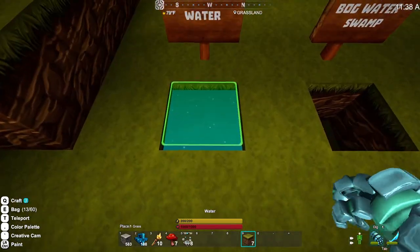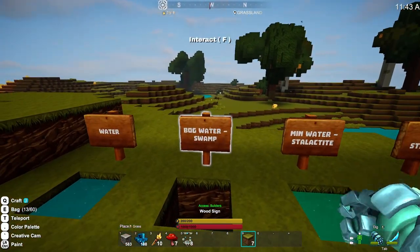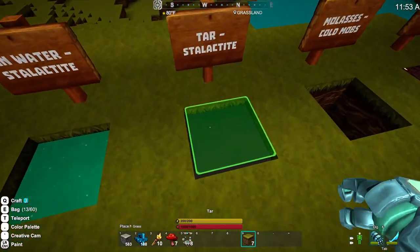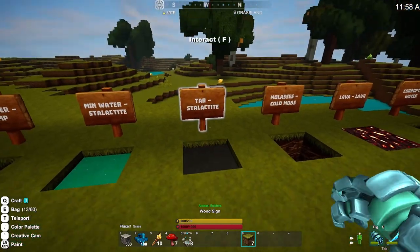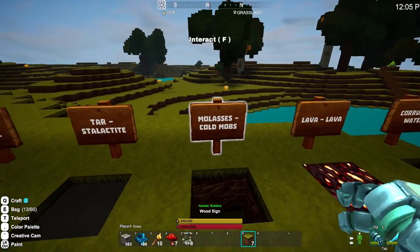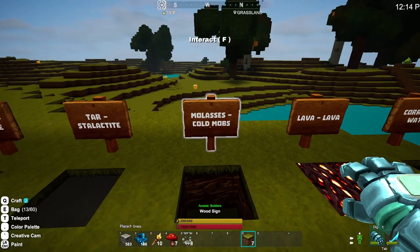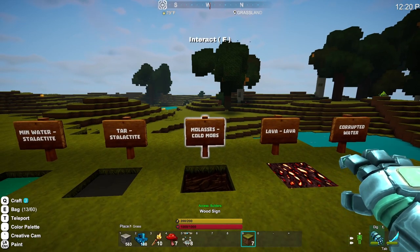So the seven types: we have normal water, which is what's on the surface — it's everywhere. We have bog water, which is a green water that's only in swamp biomes. We have mineral water, which is the healing water at the stalactite layer. We have tar, a black water you can use to get coal and diamond, also used in some recipes. These are all used in recipes for cooking, by the way. We have molasses, which I found out only comes from mob drops and maybe treasure chests. It's used in recipes — more specifically, it's one of the main things for the Christmas holiday recipes.